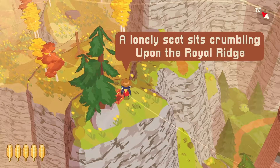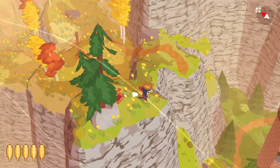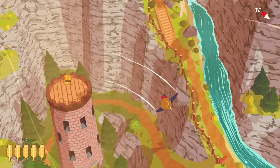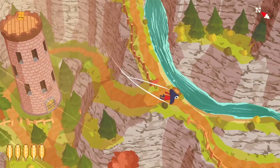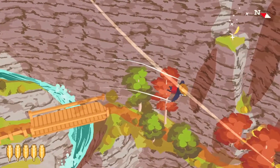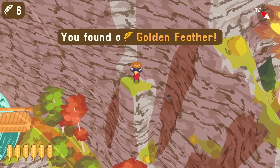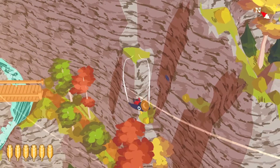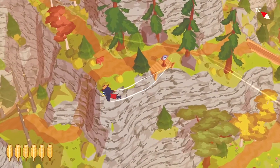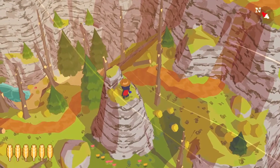The new map says: south of the stone tower, cross a bridge, find a lonely seat on Royal Ridge. We need to cross a bridge now. There's the stone tower. There's the bridge — it must be ancient. Golden feather spotted! They're just hanging out in the world. A lonely seat on Royal Ridge — that looks like a chair. Shovel time!